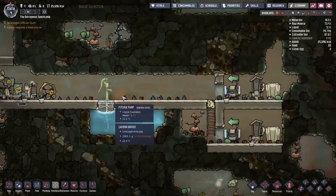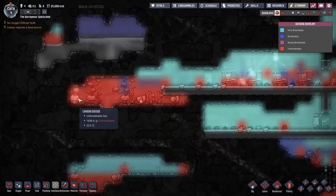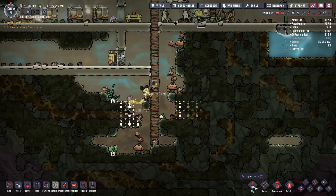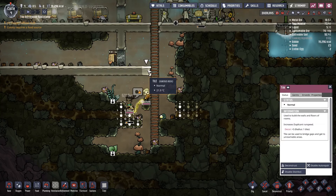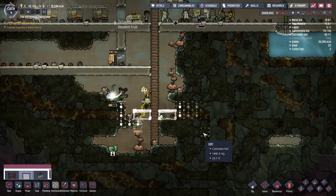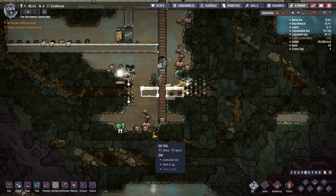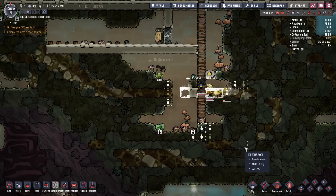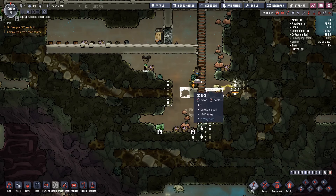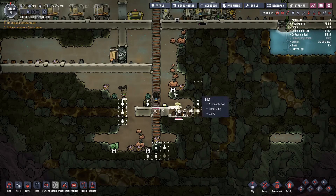We've only got a few oxy light tiles helping us at the moment, and that doesn't really help get oxygen over here. We want to build the farms down in the next layer down here probably. I need to prioritize that because Barney's stuck at the moment and can't go anywhere. I probably need to dig up that tree because it's going to be in the way.